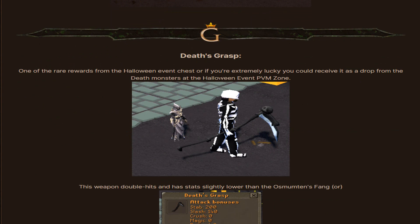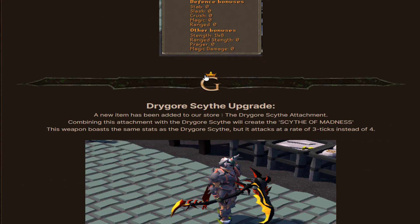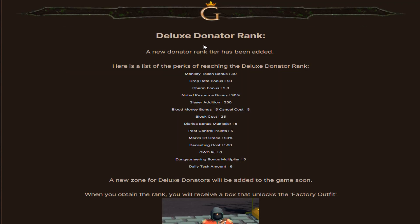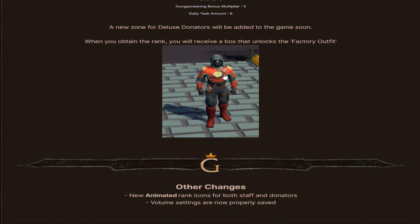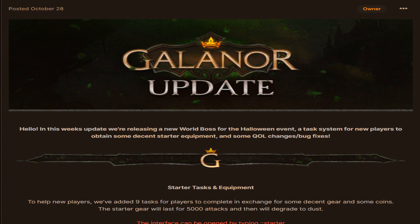The Tet's grasp is one of the rarest rewards from the Halloween event chest, or if you are extremely lucky you could receive it as a drop from the Tet monsters at the Halloween BVM zone. This weapon double hits and has stats slightly lower than the Osmuten's Fang. Also, a new item called the Trigor sight attachment has been added to the store — combining it with the Trigor sight creates the Sight of Madness. A new donator rank called the Deluxe Donator rank has also been added, which gives nice perks and unlocks the factory outfit.